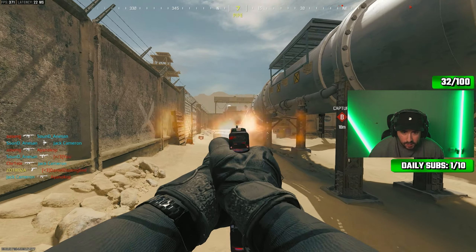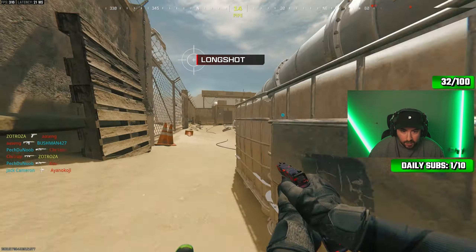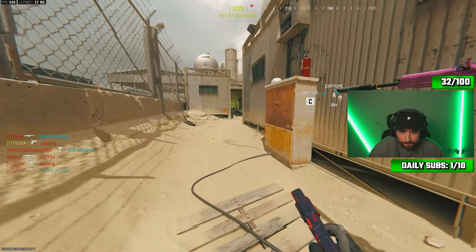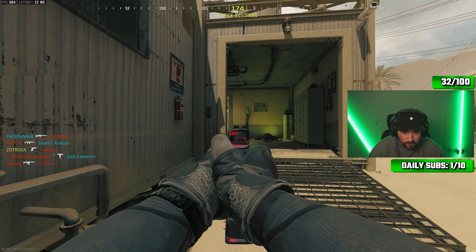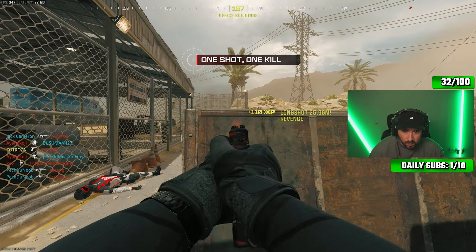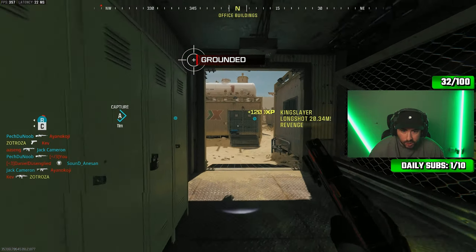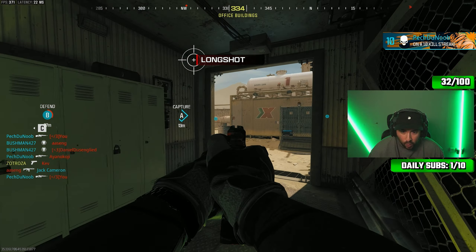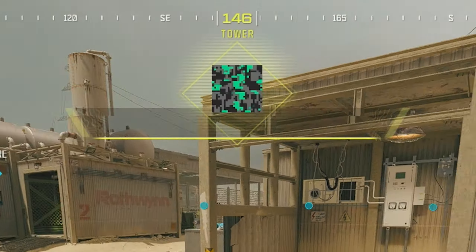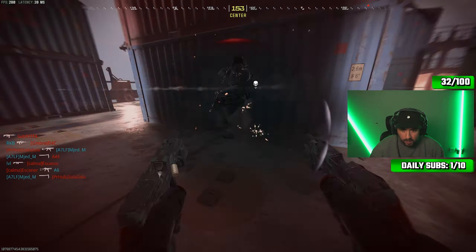Objective Bravo is compromised, enemies taking Alpha. There we go, it's another one. I got your ass bro. I'm the slow-walking, pistol-holding rat. There we go — 10 kills while moving. Easy.